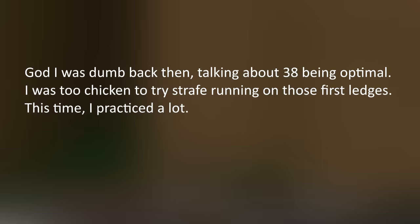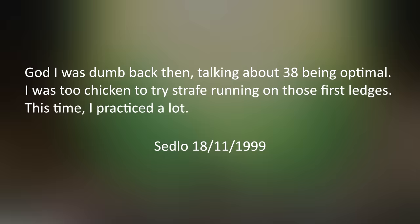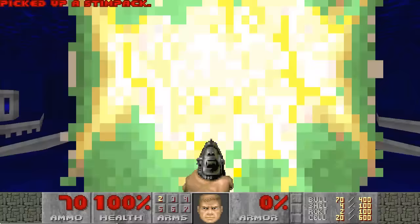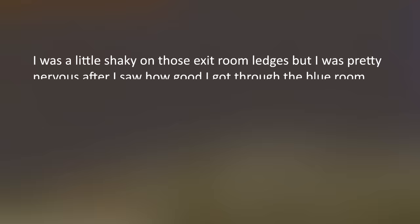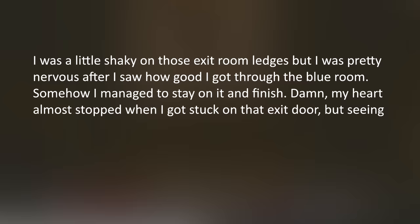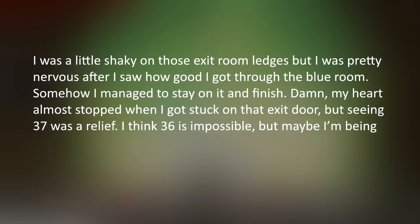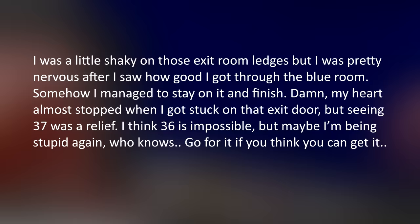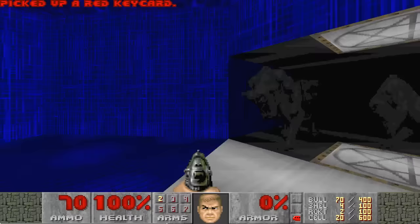Afterwards, Sedlo would state: 'God, I was dumb back then. Talking about 38 being optimal — I was too chicken to try strafe running on those first ledges. This time, I practiced a lot.' Sedlo's 37 was amazing, but again it wasn't perfect. He even stated in his attached comments: 'I was a little shaky on those exit room ledges, but I was pretty nervous after I saw how good I got through the blue room. Somehow I managed to stay on it and finish. My heart almost stopped when I got stuck on that exit door, but seeing 37 was a relief. I think 36 is impossible, but maybe I'm being stupid again. Who knows? Go for it if you think you can get it.'